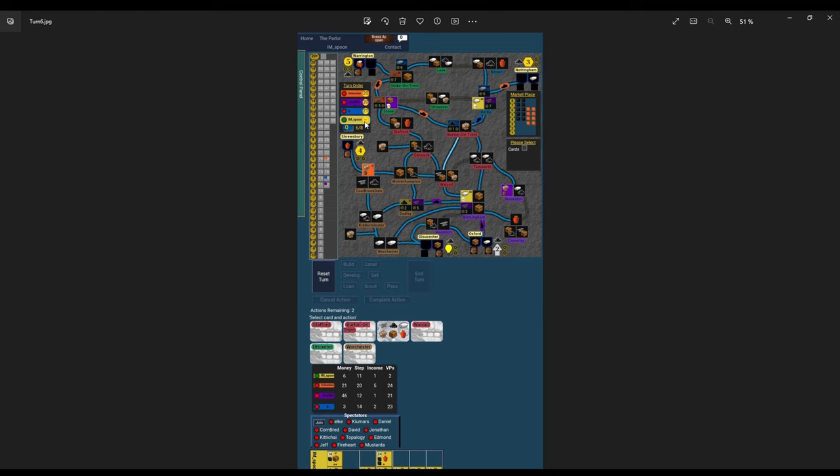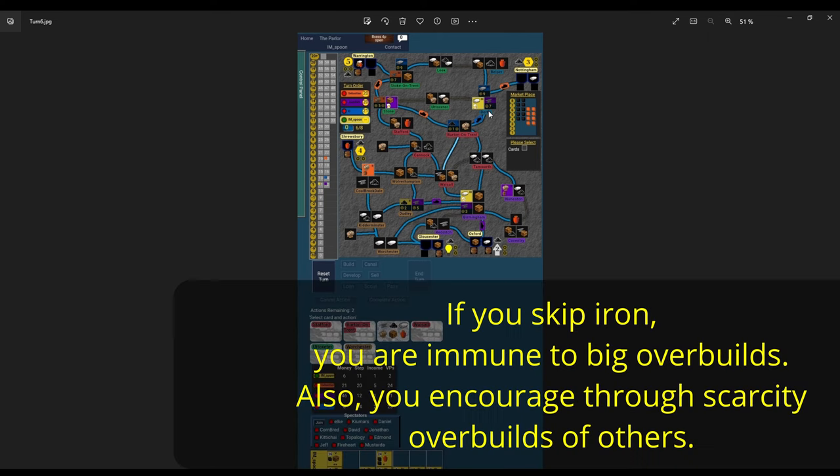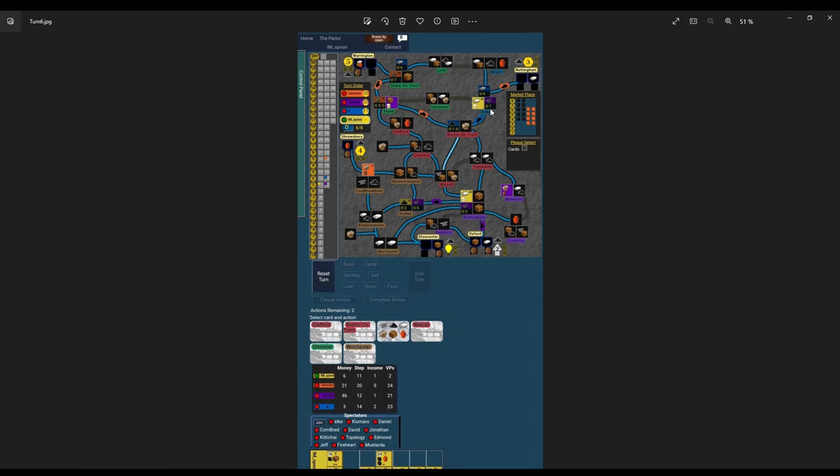As a consequence, purple overbuilt orange here — we see the first overbuilds happening in this game. The level two from orange was overbuilt by a level three from purple. This is a big blow because that level two theoretically could be worth up to ten points — five in canal, then scored again in rail. This overbuilt takes that away, and this is key: when two players go cotton and don't build iron, the iron players should overbuild each other and kind of take away their potential.